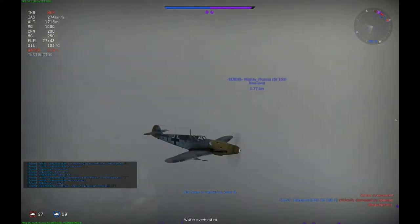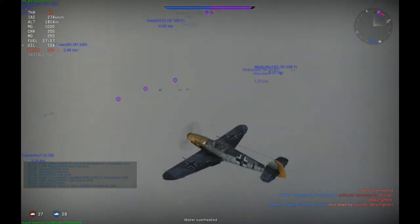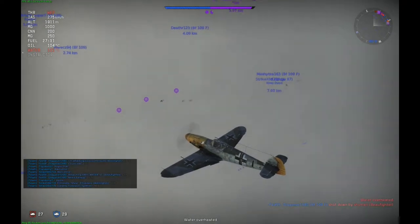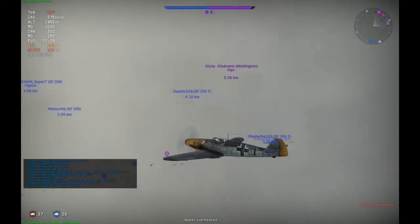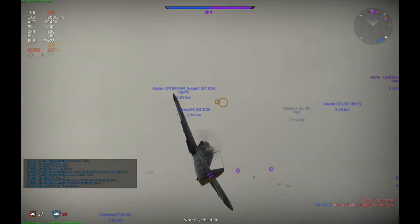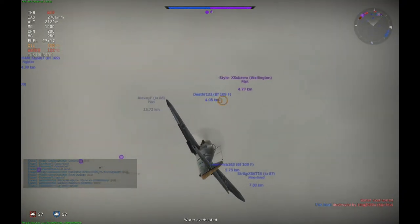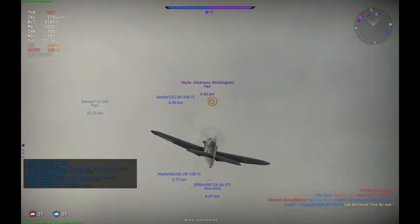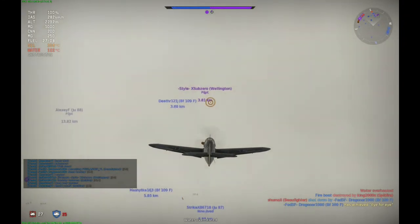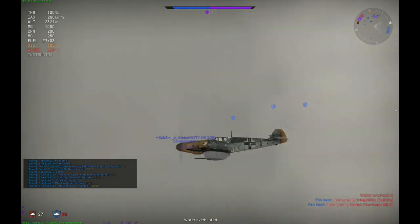I fly this machine with the additional gun pods because they give a lot more firepower, and in this event you will out-climb most enemies, so there's no reason not to use them. And here we have the first enemy — it's a Wellington bomber. I'm glad I used the gun pods because I can do a lot more damage in a short time, especially to a bomber, and take him out quickly to focus on the fighter aircraft.